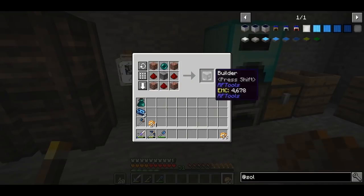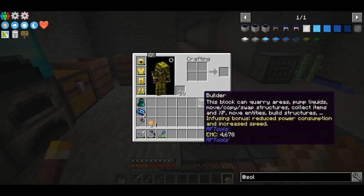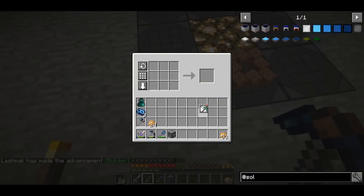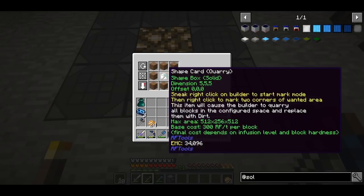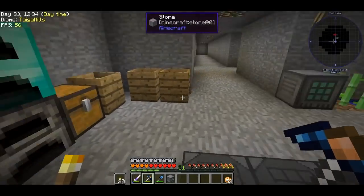I have already prepared everything. The builder — there's no achievement for it? Do I have to put it down? The quarry card. It does that automatically — okay, then I don't need the dirt. Now I just have to get to the grinding part of making the solar panels.